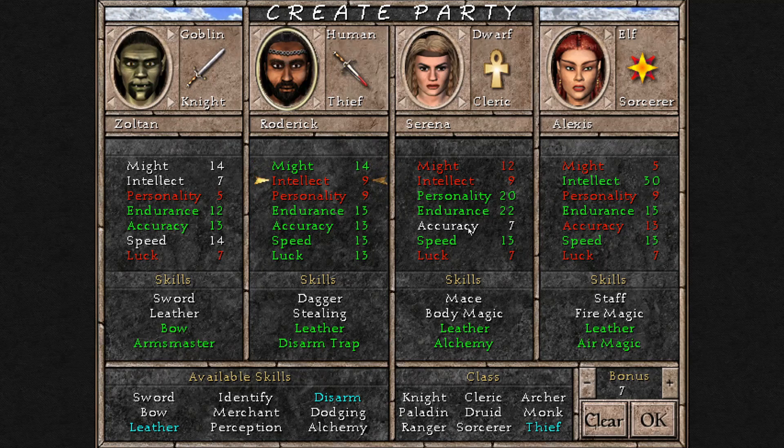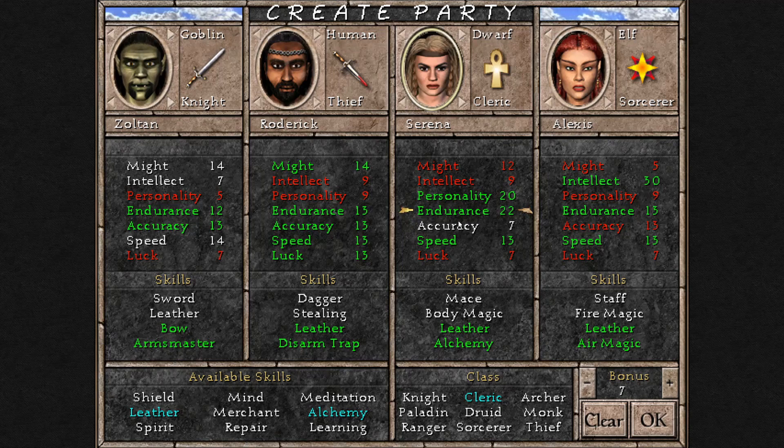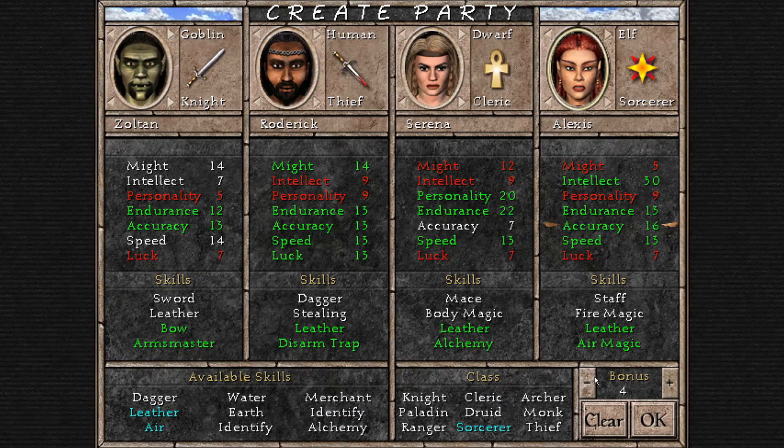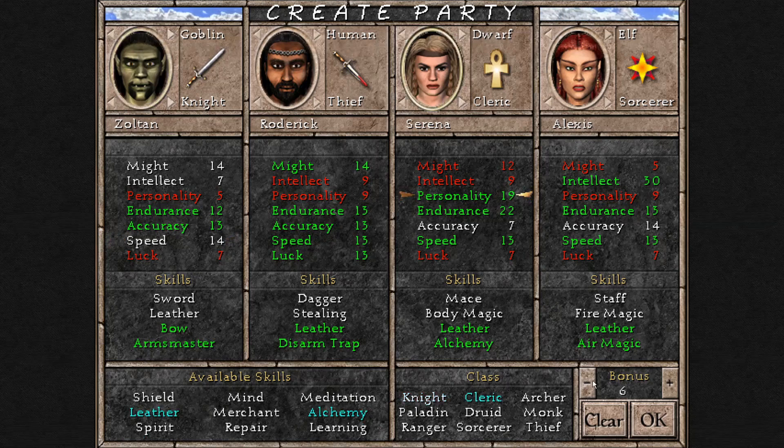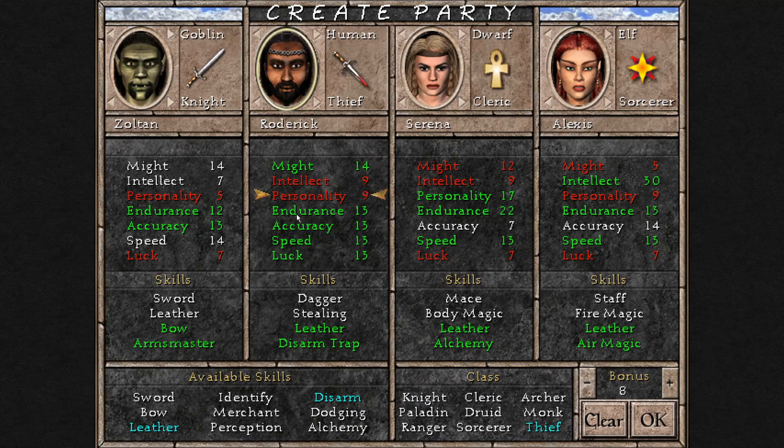Dwarves are somewhere in between — their biggest sell is endurance. Elves also have good accuracy, so an elf could also make a good Archer. Speed is also a goblin strength. Personality doesn't seem to be a focus for dwarves or humans particularly, so it doesn't matter too much in terms of race selection for those stats.